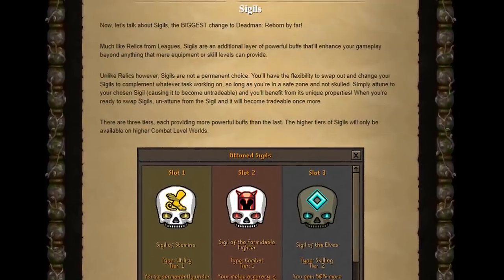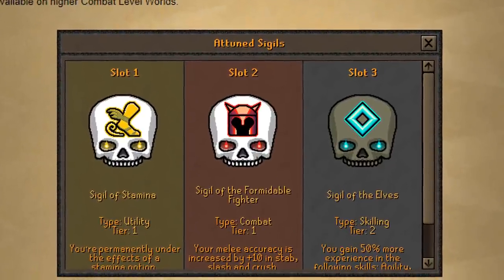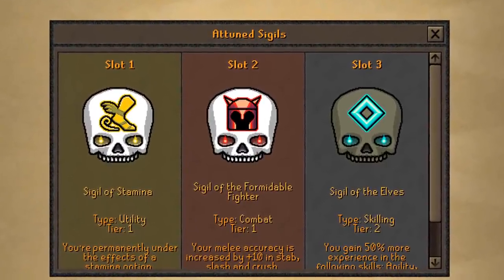I want to focus on two of the updates, the first one being Sigils. These Sigils will boost your gameplay in different ways, kind of how Relics worked in Leagues last year.